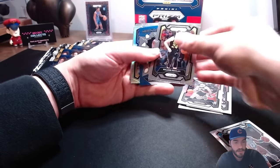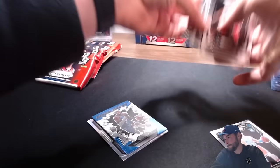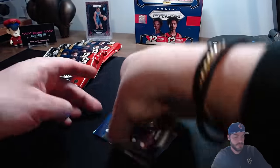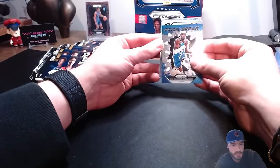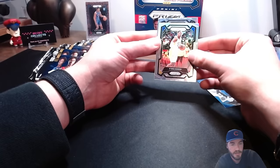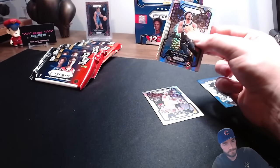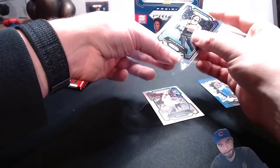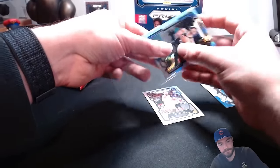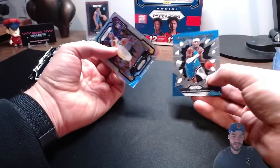Amari Bailey rookie card, Walker Kessler, Cam Johnson, Trey Jones, Oubre. Silver - we got a rookie, Damoris Hodge. And on our hyper prism - Davion Mitchell, hyper prism. And that's just a regular SGA.